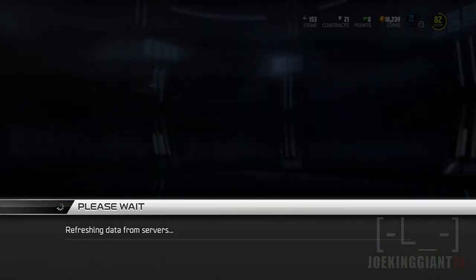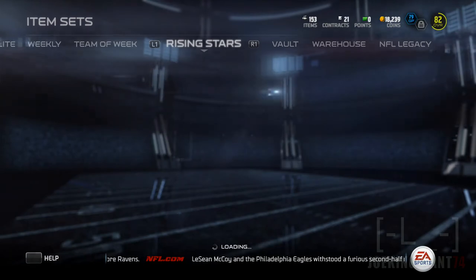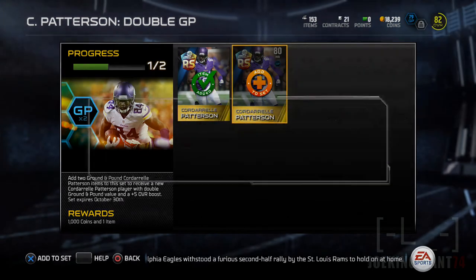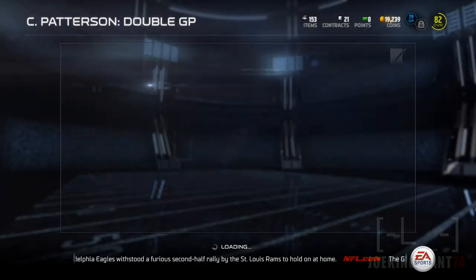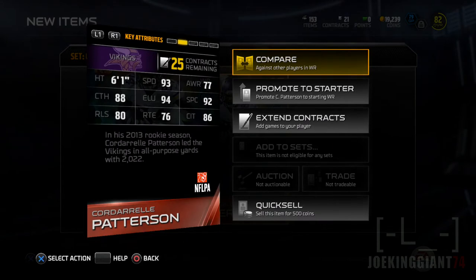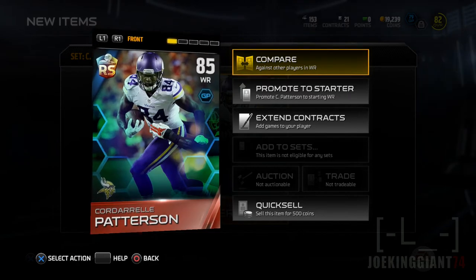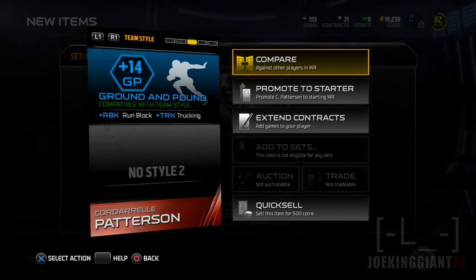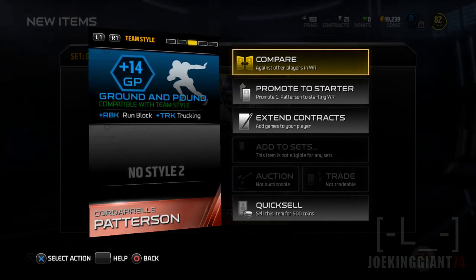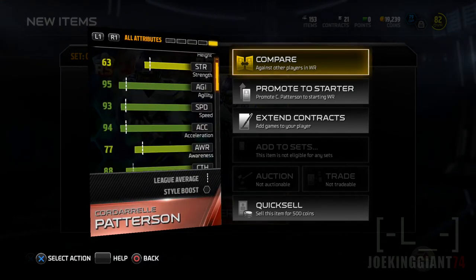We're about to complete a great set. There it is — Ground and Pound times two. There it is, the final collection for Cordell Patterson. Let's see what we get. There he is! 93 speed, 94 elusiveness — not bad. 88 catching, that's letting me down a little bit. Plus 14 Ground and Pound — that's insane! Now my overall Ground and Pound will be like 90. I'll add him right now.